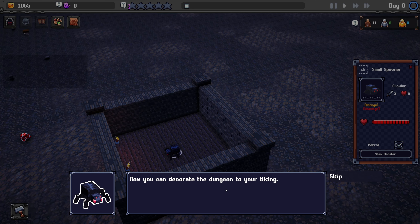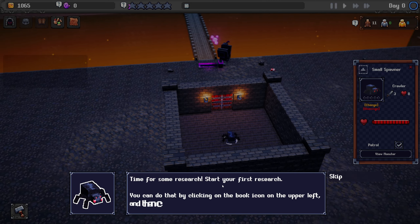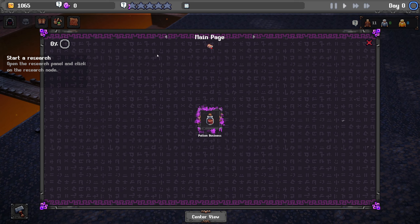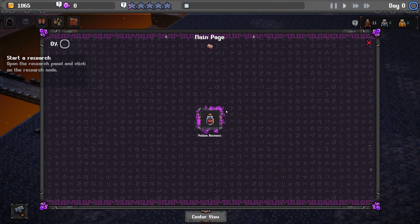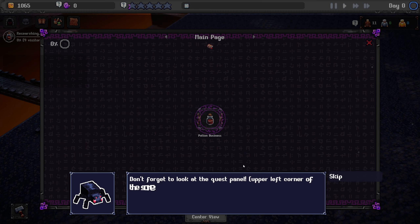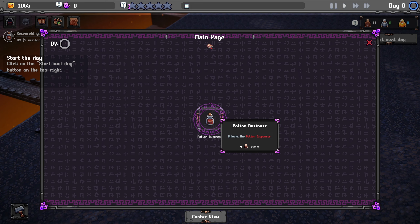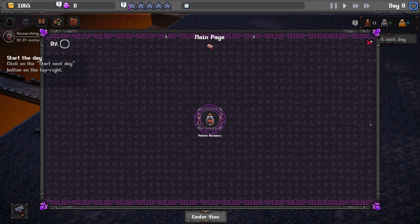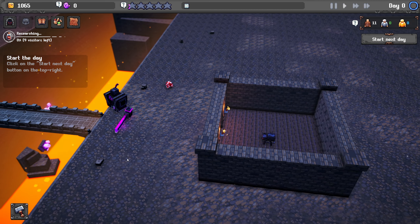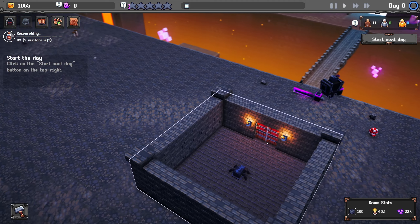Finally, this feels amazing! Now you can decorate the dungeon to your liking. Time for some research — we're gonna click on the book and this is gonna be our tech tree. Potion business — don't forget to look at the quest panel upper left. Start the next day whenever you're ready. What does that unlock? It unlocks the potion dispenser — I'm intrigued. I'm then told off to follow the tutorial.